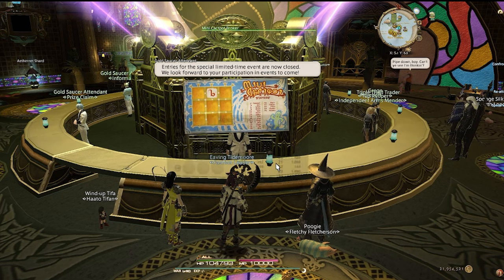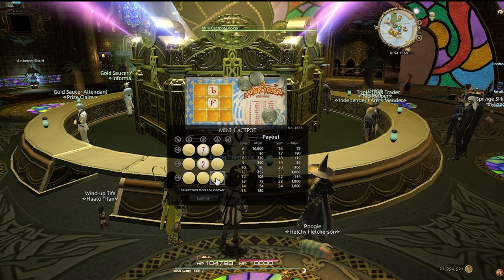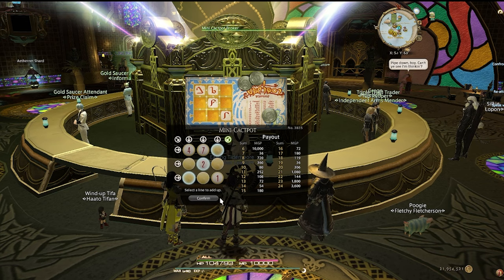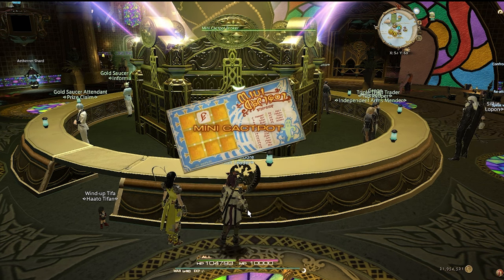Now we'll begin working on the challenge logs. Every 20 minutes we'll stop working on the log and do whatever gate is open. So we'll start with the Mini Cactpot — it's like three scratch-off tickets a day. No matter what, you'll always make MGP with the potential of hitting big and getting 10,000. People tend to have two strategies: the first is finding a 1, 2, or 3 and trying to unlock if the 10k is available.